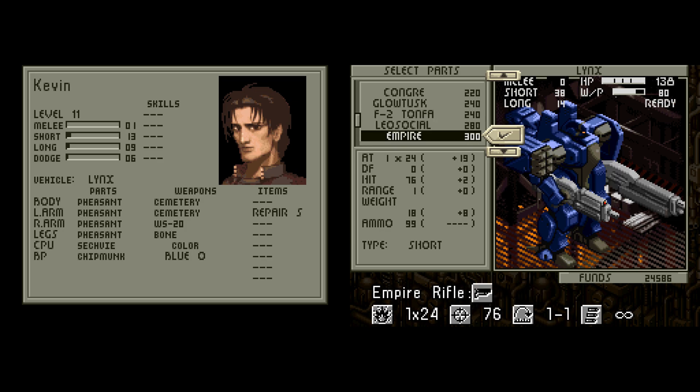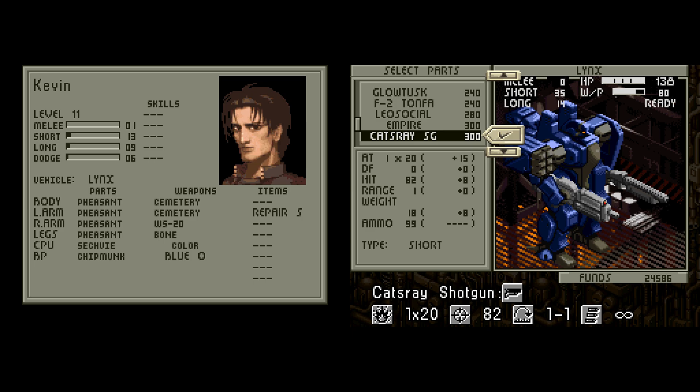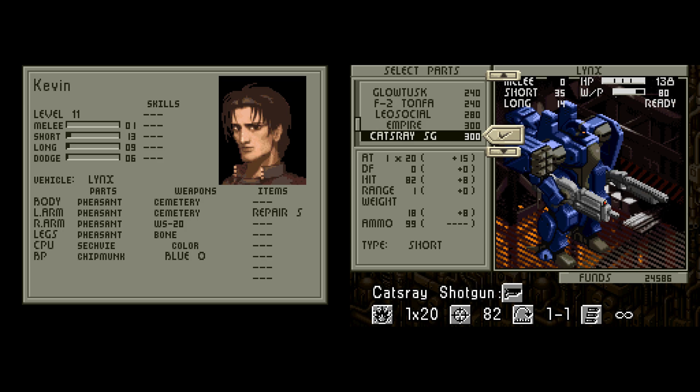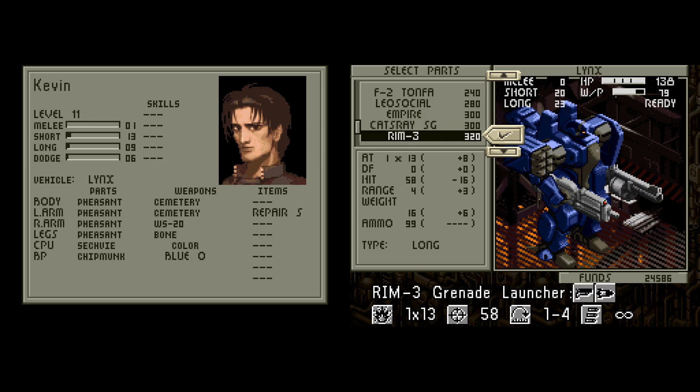We've got the Empire Rifle, which is just a better damaging rifle. We've got the Castray Shotgun, which is a new weapon — basically the same as the rifle, except it has better to-hit because it's close range. It just doesn't have as much damage, but really the difference isn't much: they're 24 to 20, and that damage is varied by whatever your short stat is. So if you want higher chances of hitting, maybe go with the Castray, but that's up to you. Risk and reward, that type of thing.